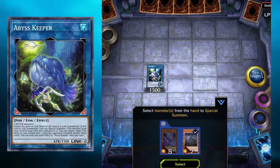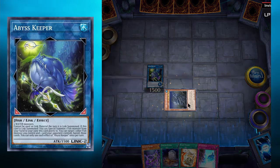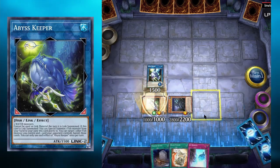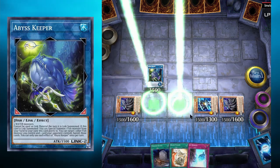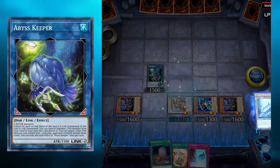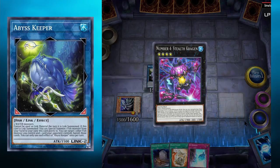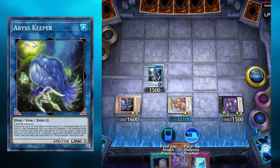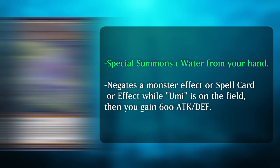Abyss Keeper then special summons a fish from your hand. Use it to summon Celacanth, and Celacanth discards Crystal Shark — which is no cost at all. Using this example, we can summon one synchro monster with Celacanth. We can also special summon a Rank 4 XYZ monster with two level 4 fish, then use Crystal Shark to target one water monster and special summon itself, XYZ summoning into another Stealth Craigan.